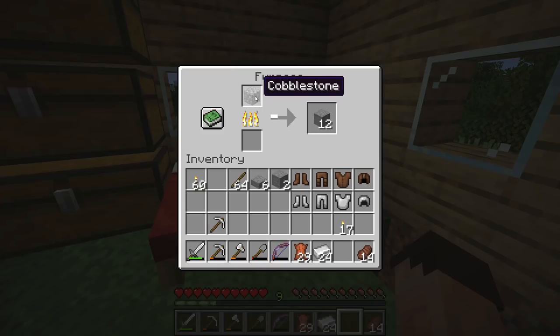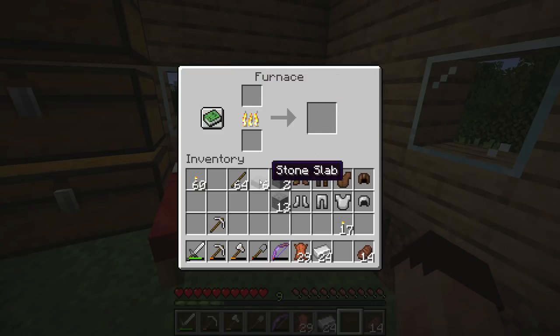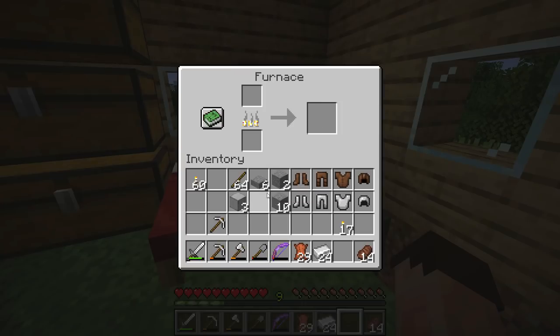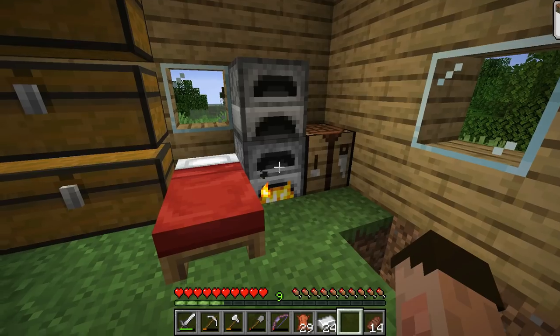Smelting cobblestone gives you stone. Stone is actually the block you mine out, but when you mine with a normal pickaxe you get cobblestone. Stone is really useful because you can make stone slabs which give a better texture. You can also smelt stone again to get a different block — and that different block is called, drum roll... smooth stone. I need three blocks of smooth stone. You can see it's a very different look to normal stone.